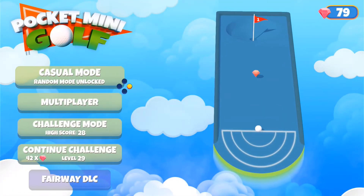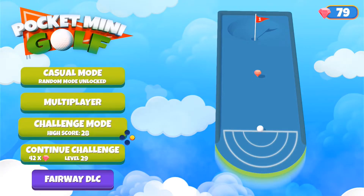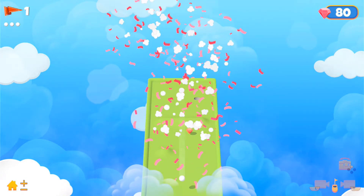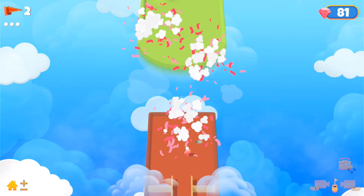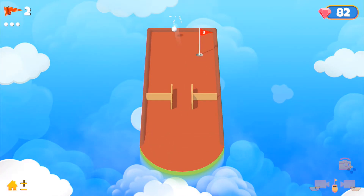Hello everyone! This time at Cheap Games for your Nintendo Switch, we're gonna take a look at Pocket Minigolf. This is one of those games you can get for a buck during a sale — basically every sale. It's basically just like it says: Minigolf. You aim, you shoot, and you wanna get the ball into the hole.